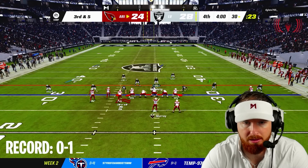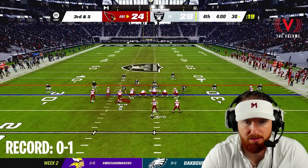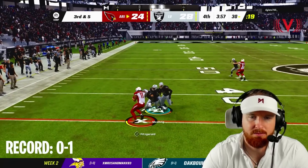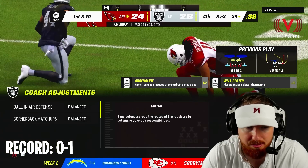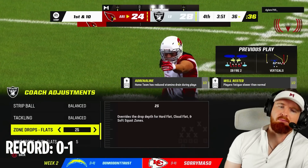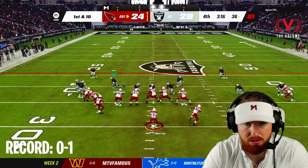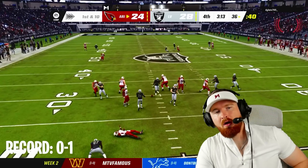We got our defense set up — shade outside. I don't want to see a C route on the outside from 82. Good flat — wait, I have zone drops on and I didn't realize it. My opponent is trying to make this the last drive of the game, he's chewing clock heavy. There we go — a couple things wide open, but this is definitely the last drive of the game. We need to play defense — no touchdowns.